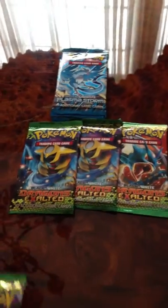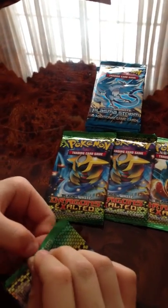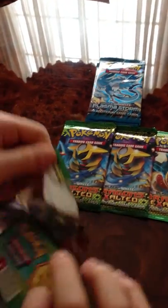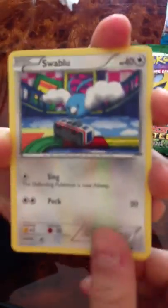Okay, let's get started with the first Giratina pack. Hoping for Bullard or something. We have Slakoth, Rosalia, Gible, Wurmple, Vettrike, Swablu, Spurs, Special Energy, Durant, Reverse Rare Garchomp, and a Non-Holo Rare Roserade. Not too bad, but not the best.